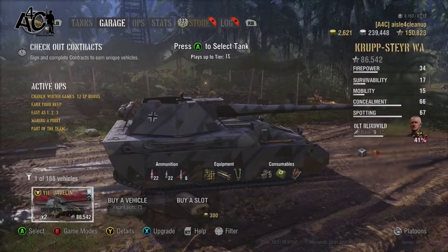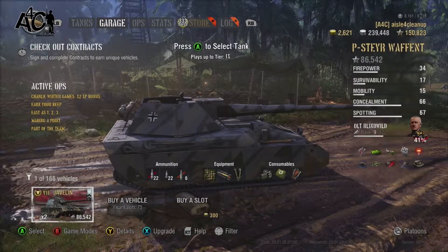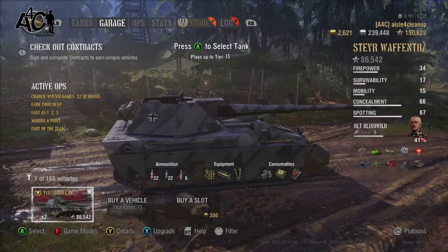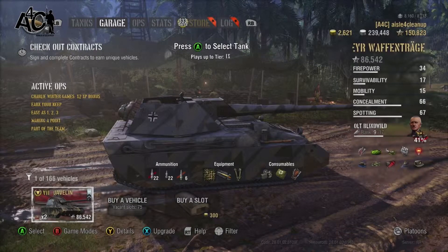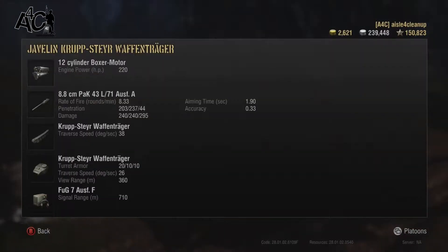The Javelin is a tier seven premium tank destroyer that sees up to tier nine. It is a German tank destroyer and plays a bit like the Borsig — it does not have any armor to speak of. The turret armor is 20mm in the front and 10mm on each side. It does have some spaced armor around the turret, which may help if someone is spamming HEAT at you. It has the 8.8cm PaK 43 L/71.